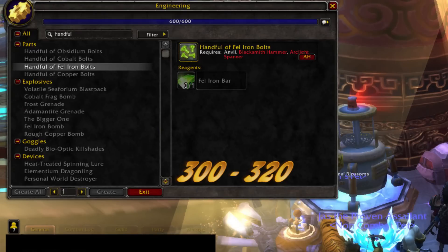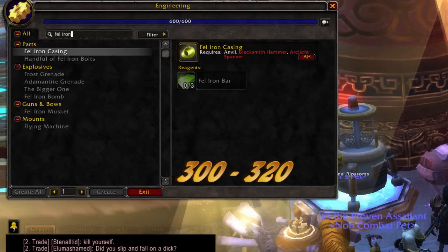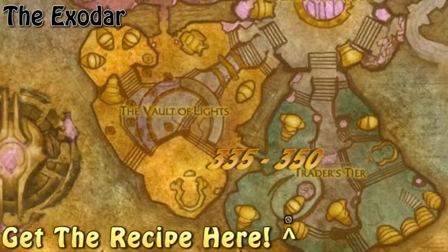From 300 to 320, you'll have to make 30 handful of fell bolts, elementium blasting powder, and fell iron casing — keep these, you'll need them for later. 320 to 325, fell iron bomb. 325 to 335, adamant grenade. 335 to 350, white smoke flare.